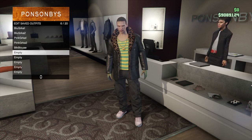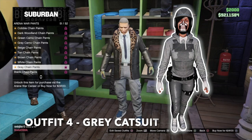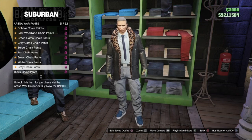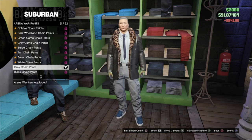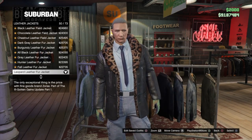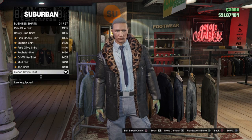For the fourth outfit, go into arena war pants and put on the gray chain pants, then go into leather jackets and put on the leopard leather fur jacket, then go into business shirts and put on the ocean stripe shirt.